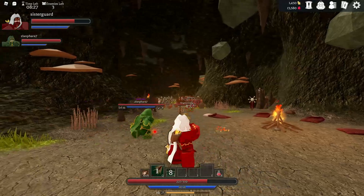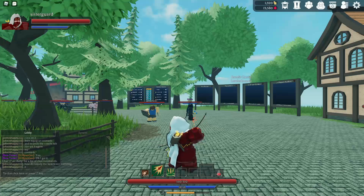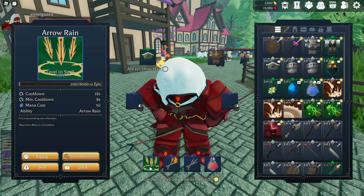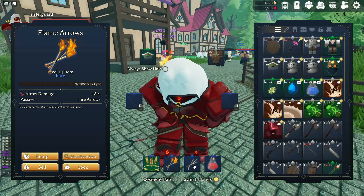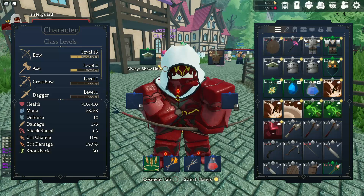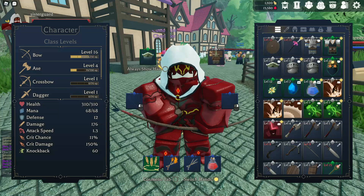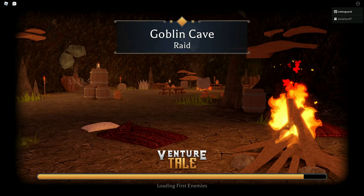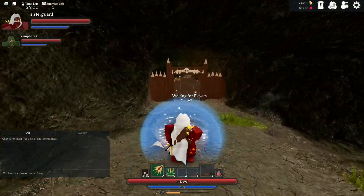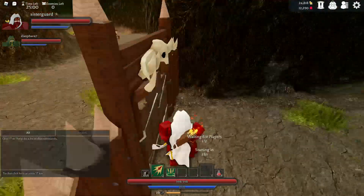Usually around levels 15 to 16 with all classes, stuff slows down tremendously, and that's kind of what happened — that's just the nature of Venture Tale. Also, the bow's level 15 ability gives you plus five percent arrow damage, which isn't helpful in classes other than crossbow, but it was a really big deal playing Archer for the first time. It gave me a damage buff going into level 16 raids and endless mode.